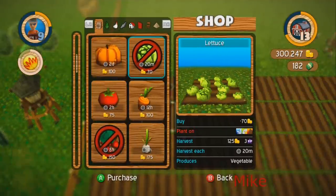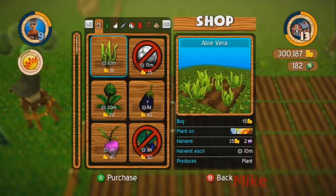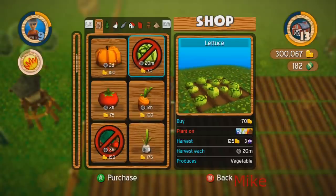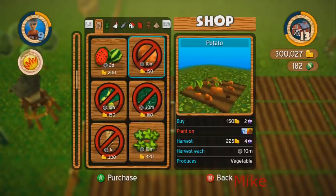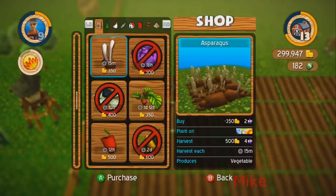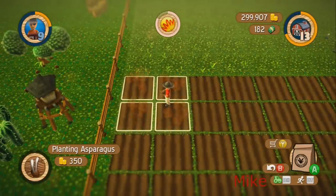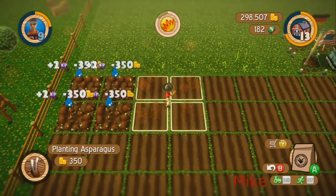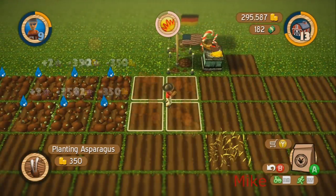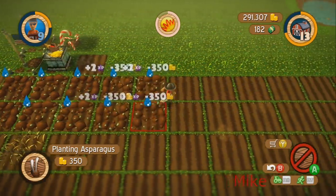Let's do something we don't normally do — change it up a little bit. No aloe vera, we're too rich for that — that's a poor man's crop. We'll do asparagus! Never done asparagus. I played multiplayer with some people once and we did it, but didn't really pay attention. You get a couple harvests out of it maybe — I don't know.